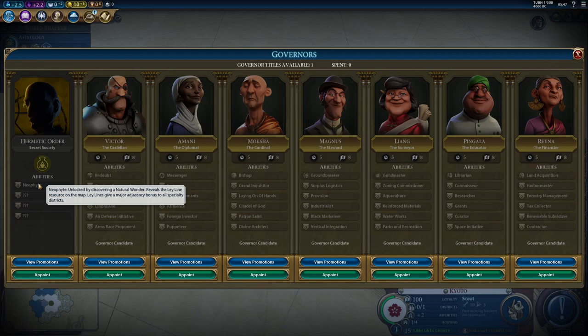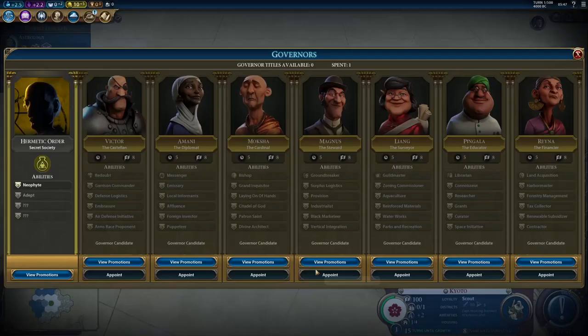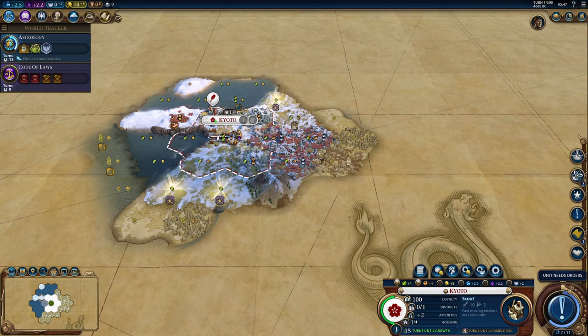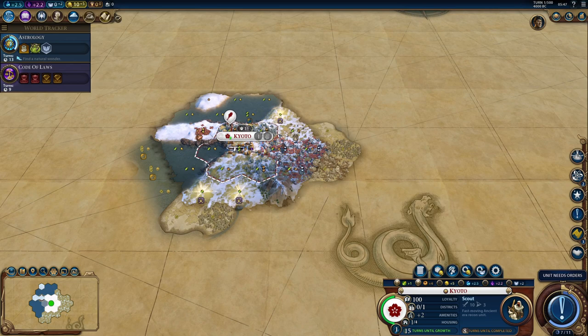Let's pick up Hermetic Order, because Ley Lines actually got a boost in the most recent patch and now they give you a major adjacency bonus. I wouldn't mind giving that a shot — I was planning to anyway. We got three Ley Lines, that's not bad at all.